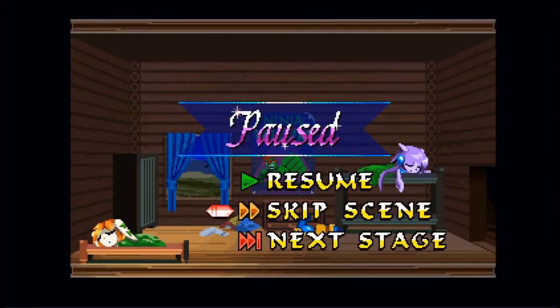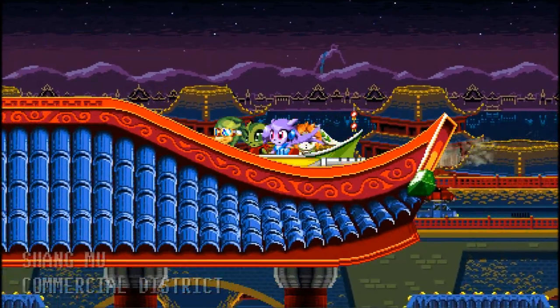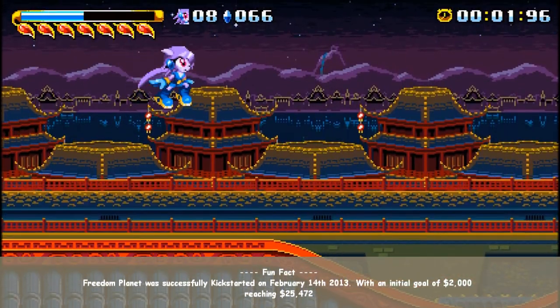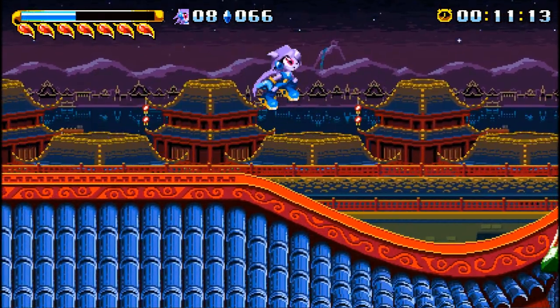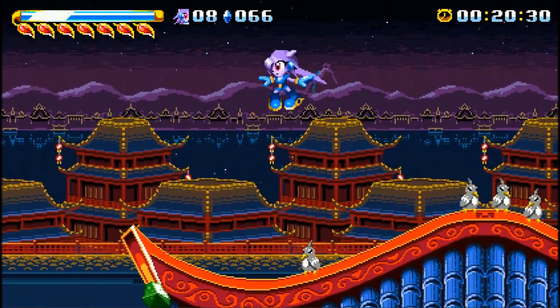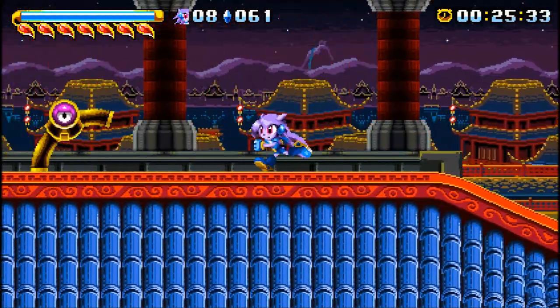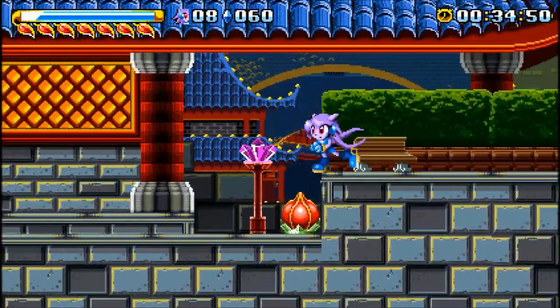I'm going to skip the cutscene because even though they're some of the best things in this game, I want to get to the gameplay. The story is pretty good overall — very reminiscent of an anime type thing, there's a big crystal, a big bad guy you're trying to stop. I'm playing Lilac now, the character more reminiscent of a speedster. She can hold down to turn herself into a ball and speed off at high speeds, and she can do a cyclone attack with a double jump to hurt enemies and gain height.